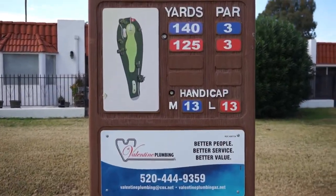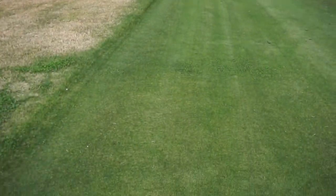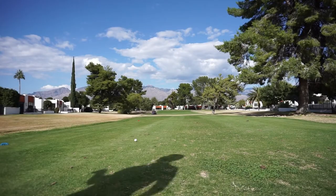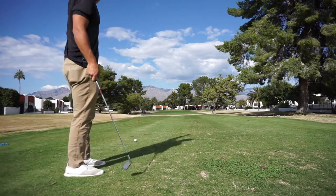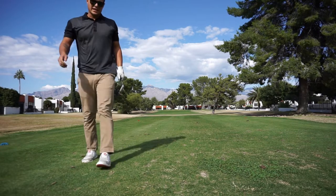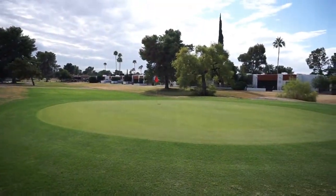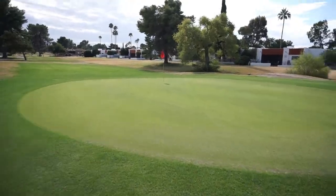So this is what we're looking at on this one: 140-yard par 3, straight up, straight at the pin. Going to use a nine iron, pins at the front. Just a little nine iron, try to keep it straight, real slow smooth swing. Landed on the back right side, caught it kind of clean, have to get up and down for par. The ball is funneling kind of down to the pin, looks like it's sloping to the right just a little bit. Going to put it up there, let it run down, get up and down, make a par.